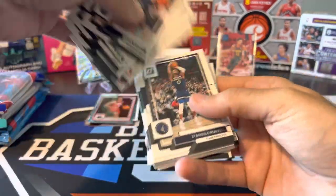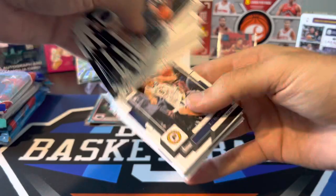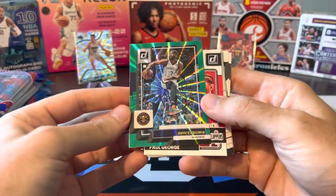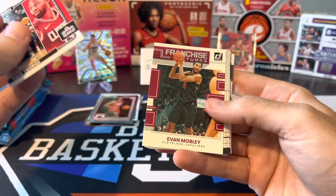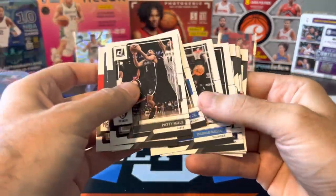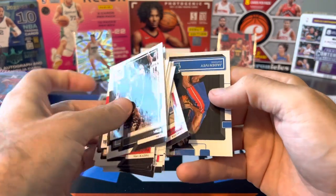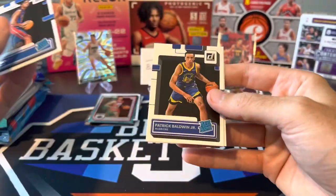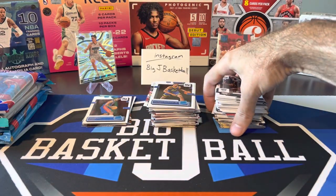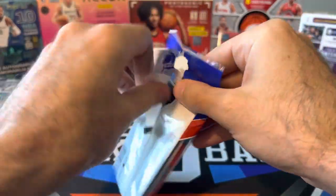Let's move on to our Donruss fat pack. They put the hits kind of in the middle instead of the back. That's probably our laser — Bruce Brown, green laser, not numbered. We got PG Complete Players, Mobley Franchise Futures, then more base and rookies on the back. De'Aaron Fox, Lonnie Walker, Sengun. Patrick Baldwin and Kenneth Lofton. Kenneth Lofton's stuff spiked after that 42-point game in the regular season, but he's not really playing in the playoffs. Hopefully nobody paid too much for his cards after that.